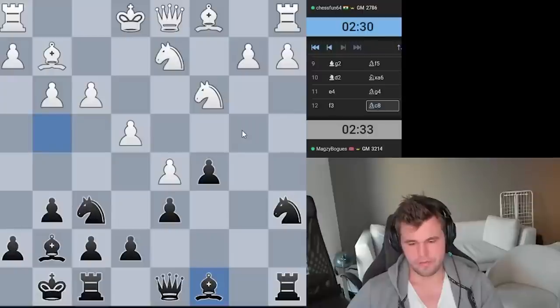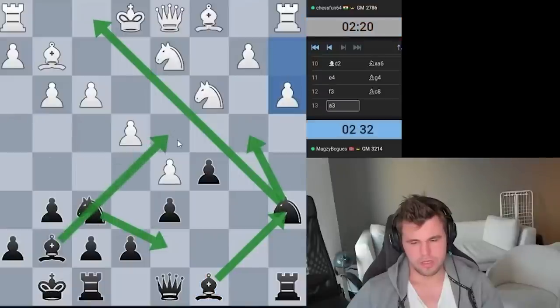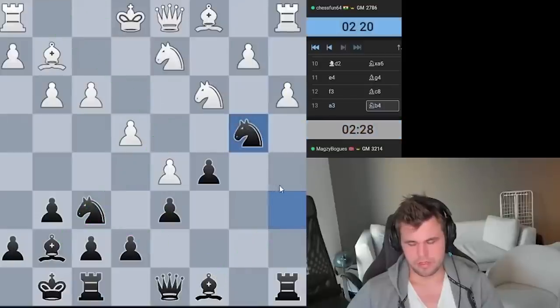Now I have ideas of Nb4, Ba6, and also Nd7. He's weak on both of these diagonals. Now a3 — I think I'm just gonna jump in still.